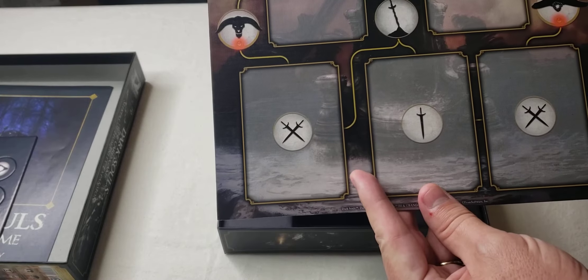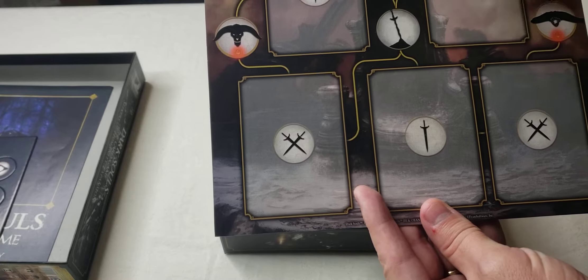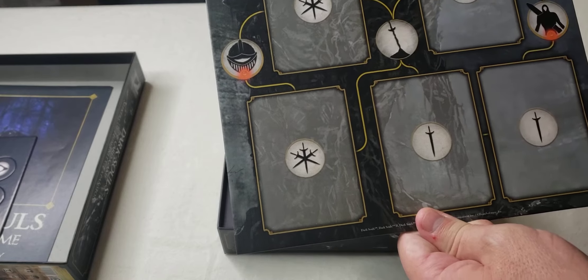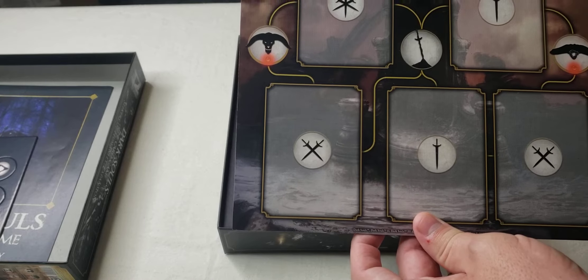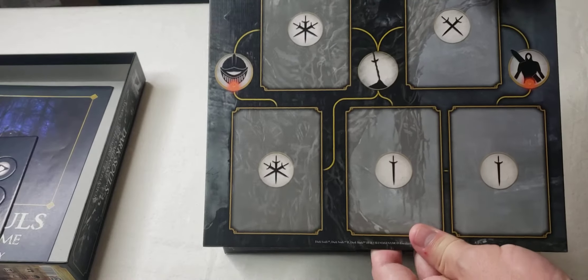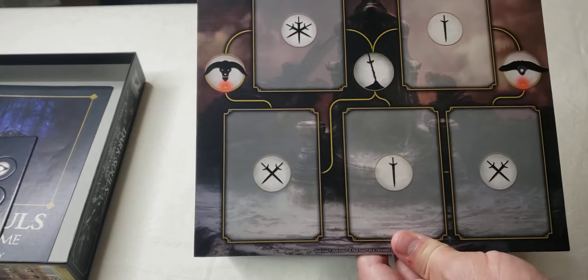The squares here are different numbers — they're different on each side. The art on the back is different and the boss icons are different too. So on this side you get to fight these bosses, and on this side you fight these bosses. The rooms have different difficulty.